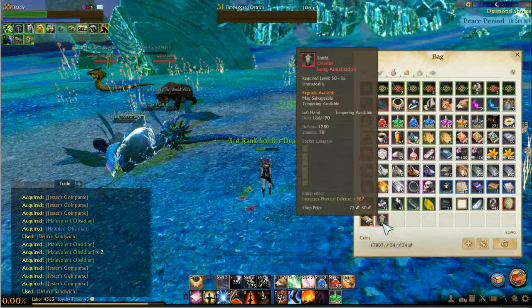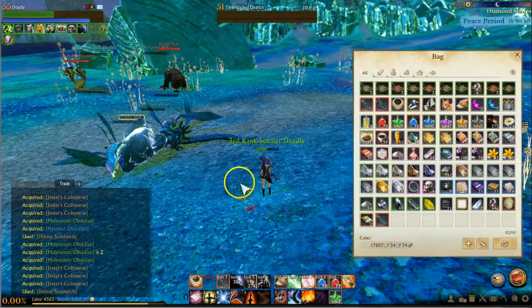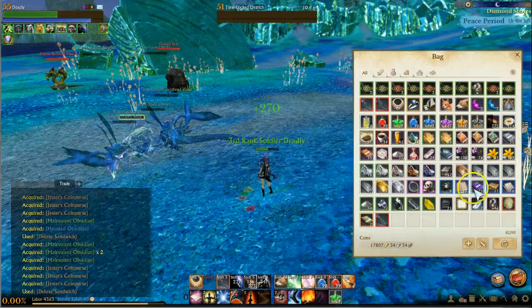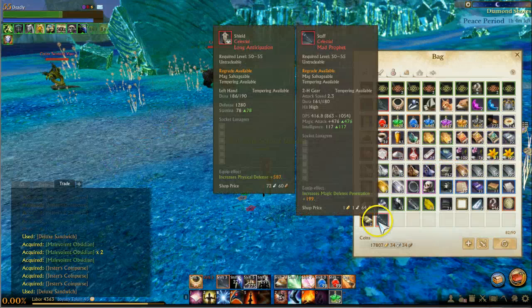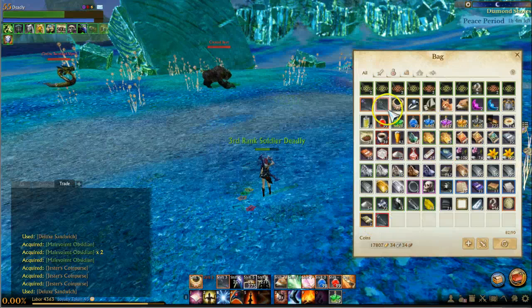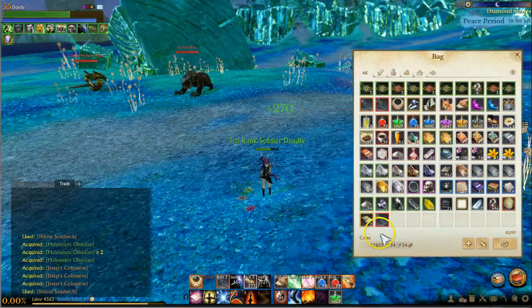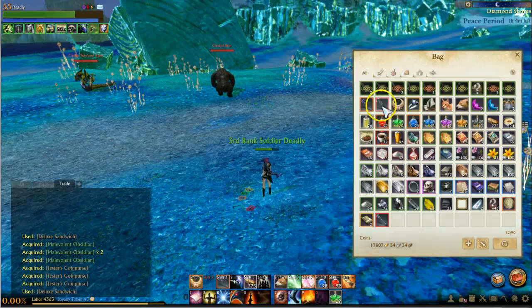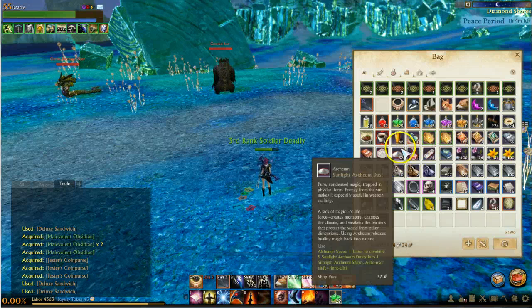We're going to swap over and get a little bit more defense — actually quite a bit. We're going to get 1,280 extra defense, increased physical defense also by 587, so we're gaining 1,700 physical defense total. We are lowering our DPS output by around 100 magic attack. We got to rebuff everything up.